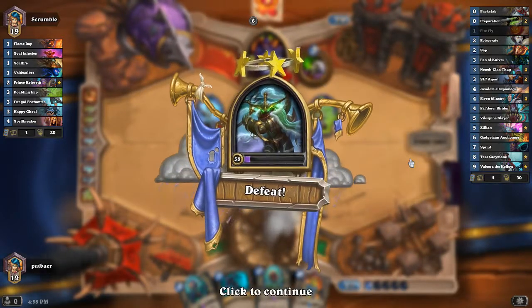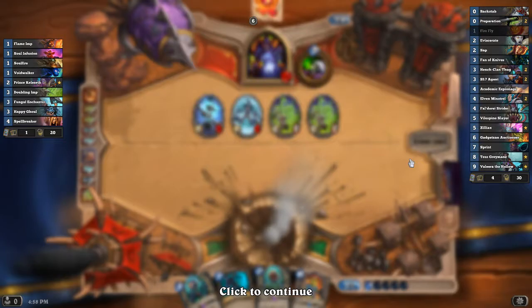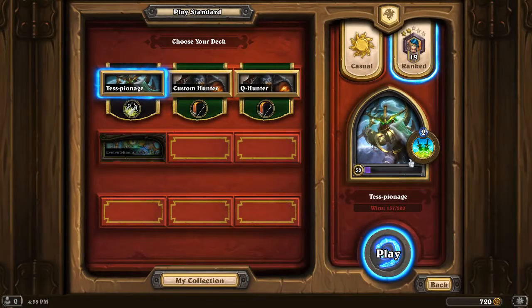Just getting stomped on. There were ways — draws we could have gotten that would have kept us alive longer, and then maybe we get some armor or get some lifesteal demons. Anyway, that's the highs and lows of playing Tess Espionage. That felt bad, but also there are a lot of other decks that are going to lose against that deck as well, because if that deck can heal itself and then play a free 3/3, it just healed itself and played a free 3/3. It's tough.